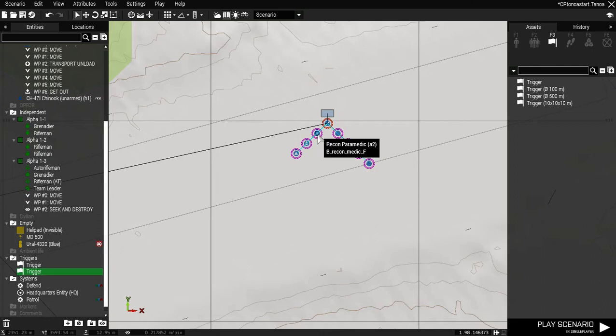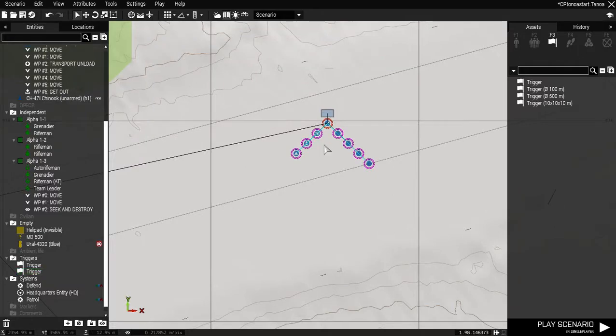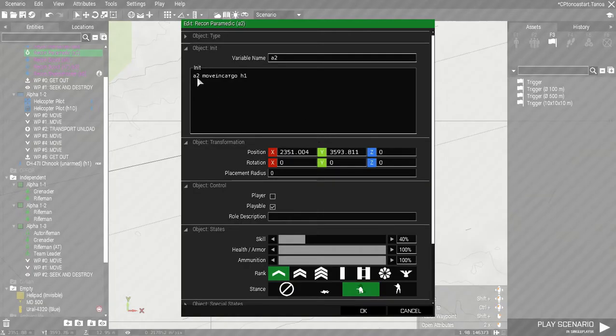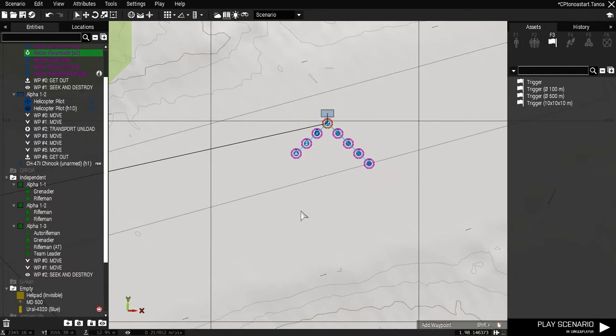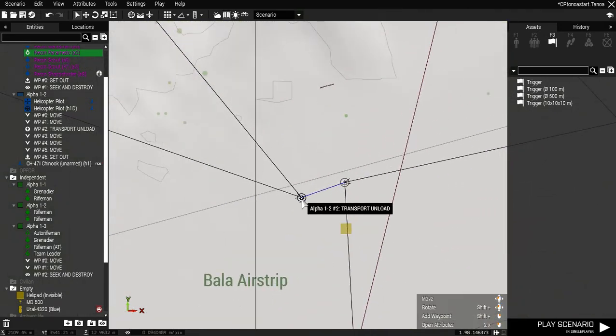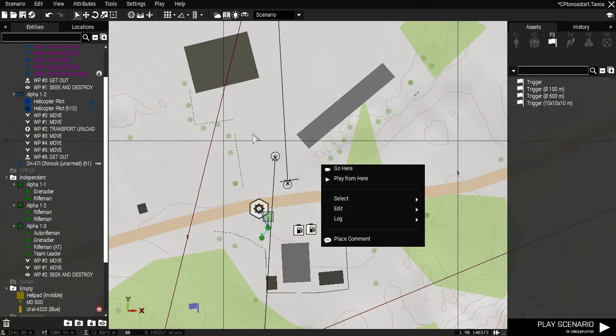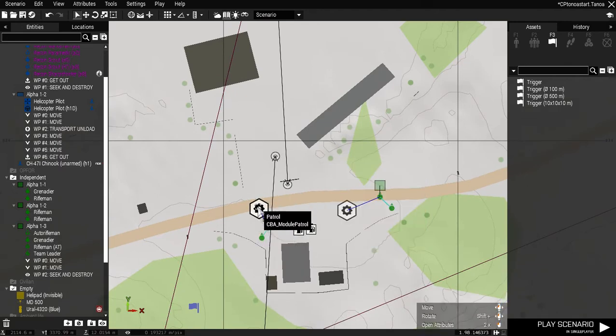Each one of these guys has a 'start' and 'Chopper One' in the cargo, so loading and move-in cargo. Here - let me show you. A2, which is his name, 'move in cargo' - H1, which is the helicopter. They're all playable. The helicopter has a 'transport unload' on an invisible H because I want him in about the middle of the airfield, and a 'get out' for us. Then we're going to seek and destroy. I've got a couple of guys set up for a patrol and a defend, so these guys might be in one of these buildings.